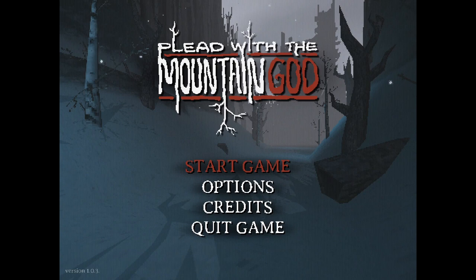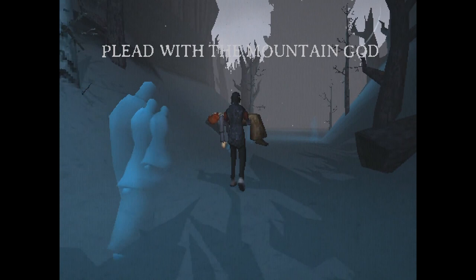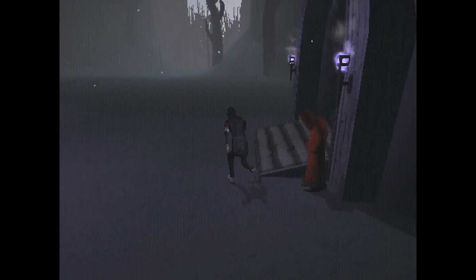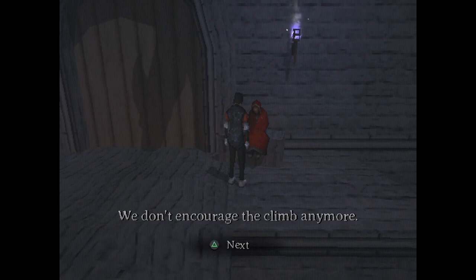I couldn't go an entire video without getting some horror content in there. Plead with the Mountain God is a 3D platformer with a simple goal: climb to the top of the tower and tell the Mountain God your wish. Our protagonist has lost their loved one and is desperate to get her back. Along the way, he runs into multiple people who all attempted the climb at one point, and either couldn't go any further, or returned after deciding the perilous journey wasn't worth it.